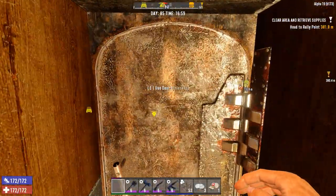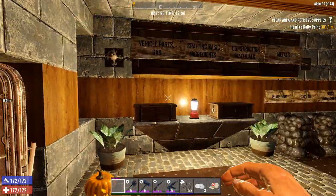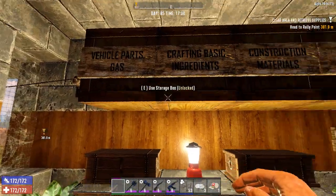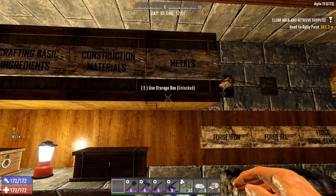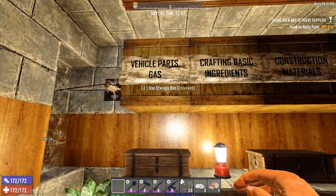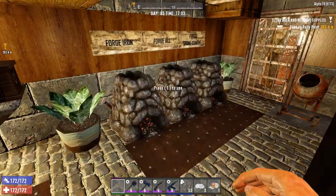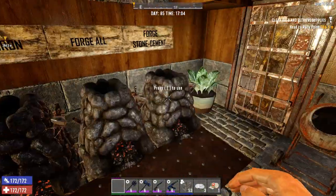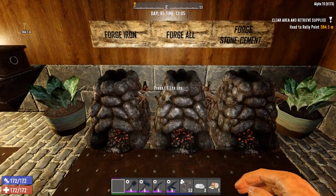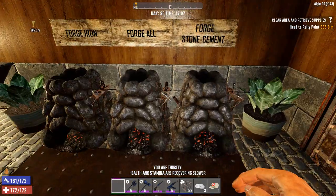Then here, when we come back from a trip outside to another city for example, we have a quick and easy drop area for our different vehicle parts, crafting ingredients, construction materials, metals — and of course the forges. Keep it easy. I see some other YouTubers have like 10 or 15 forges. For us, 3 or 4 forges is enough. We don't need really more than that.